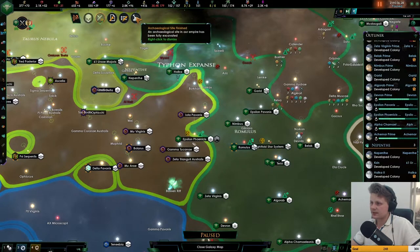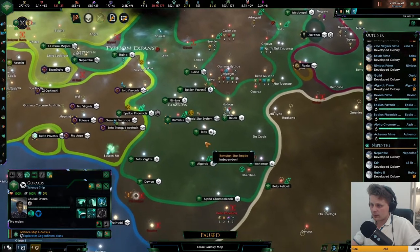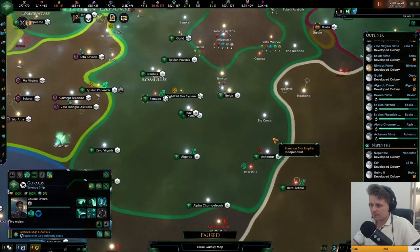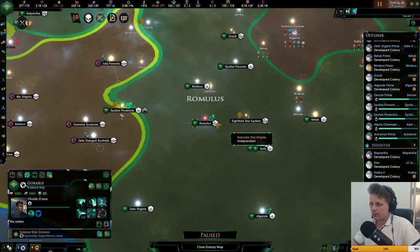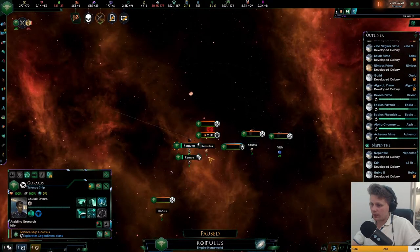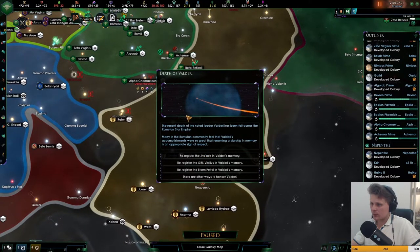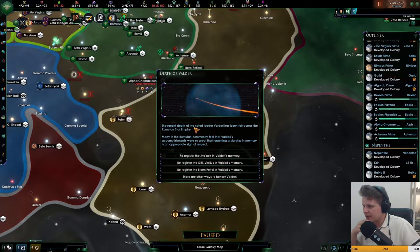Okay, that one is fixed, that one is done. Do we have another archaeological site? No. So I want you to go here and assist the research. Death of Valdiri — what the hell is going on here? The recent death of a noted leader Valdiri has been felt across the Romulan Star Empire. Many in the Romulan community felt that their accomplishments were so great that renaming a starship in their memory would be an appropriate sign.